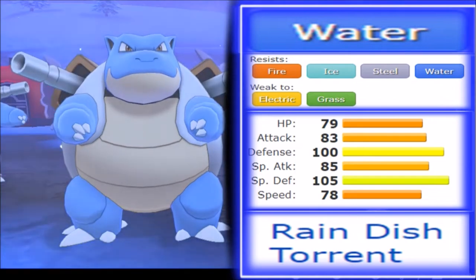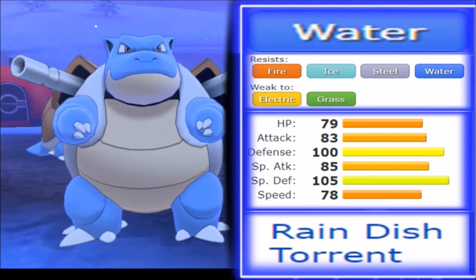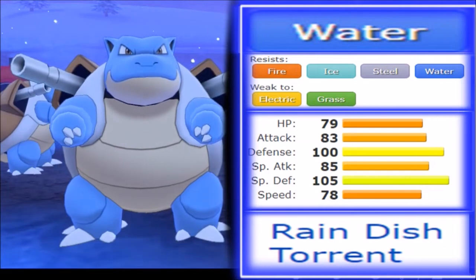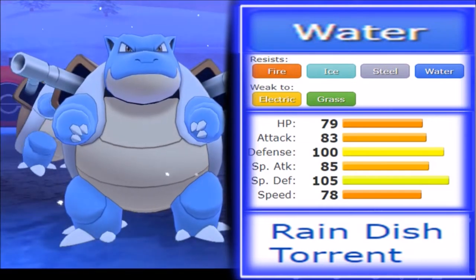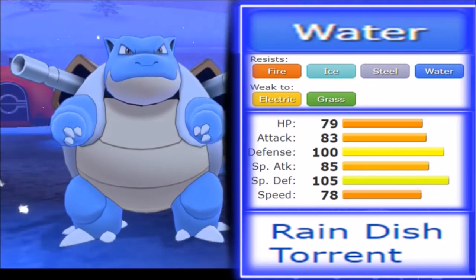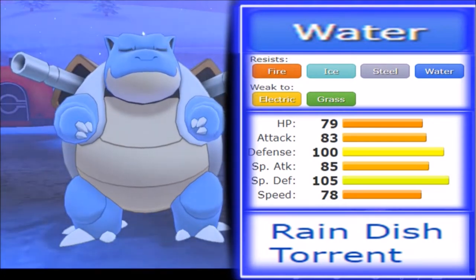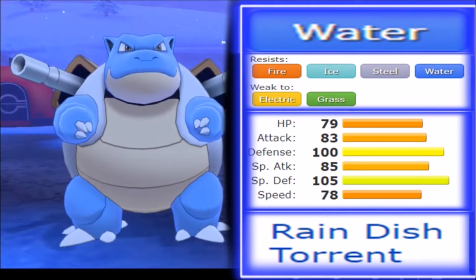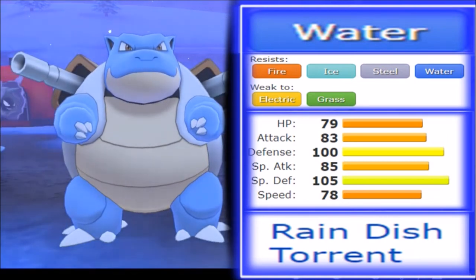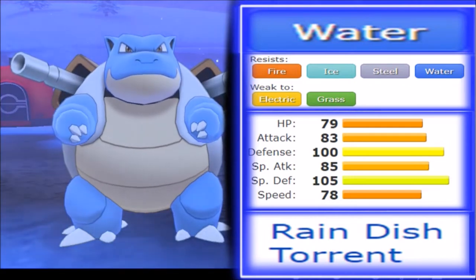When it comes to abilities, there's Rain Dish and Torrent. Torrent boosts water moves by 50% when you're below 33 HP, which is very usable. Rain Dish recovers 1/16 of your HP in rain, and combined with Leftovers you're looking at recovering close to 20% each turn. While it's a niche, it's very scary for a bulky water type of this caliber to get recovery, as it may actually stay healthy enough to keep applying offensive pressure.